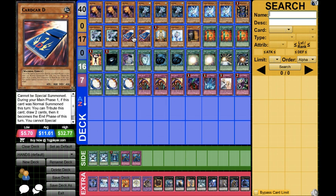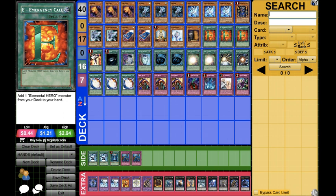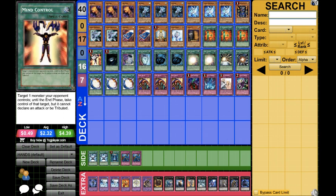Card Car D just for draw power, or if you just have like a blank field, or just a set Ice or Fire Hand and you don't have much going on. Triple E — Emergency Call, 1 Mind Control. This card is just too good, especially if you have an Ice Hand that's just out and dead and not serving you any purpose whatsoever. Just Mind Control, go into one of the rank 4s or something and xyz with it.